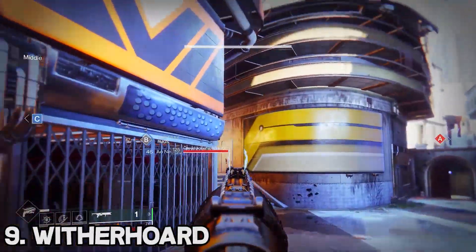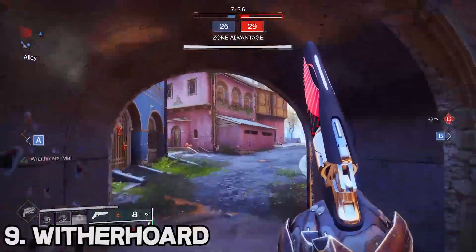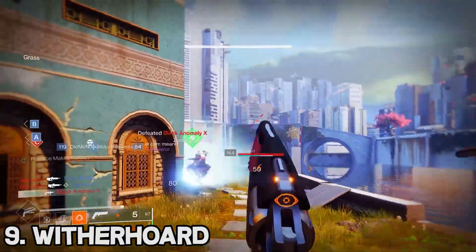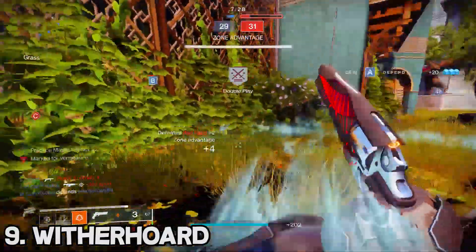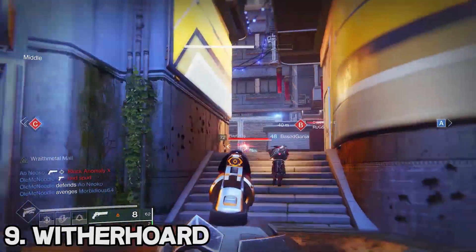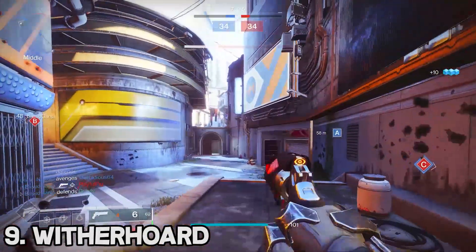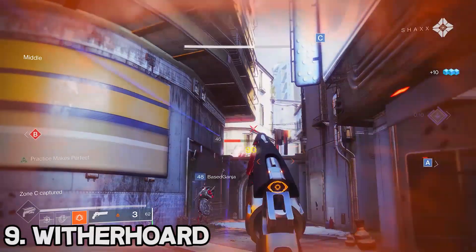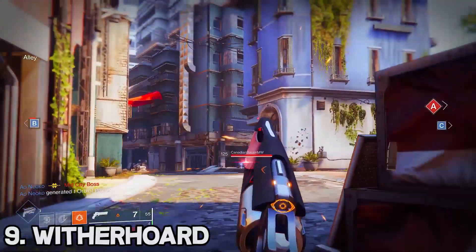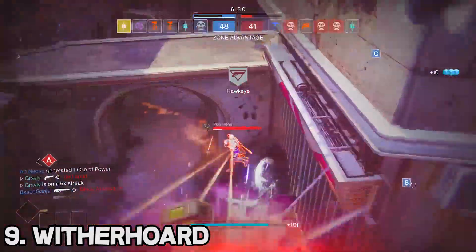Moving on to the number 9 spot we have the Witherhoard. I know it is extremely annoying and infuriating to play against, but that doesn't take away from the fact that it is a very good weapon in PvP. In quick play it's a lot of fun and can get you a lot of kills. In competitive modes like Trials, you can absolutely shut down areas of the map by shooting it on the ground or on top of a rez, making it so the other team can't even contest. Its unique ability to control territories makes it an extremely good choice.